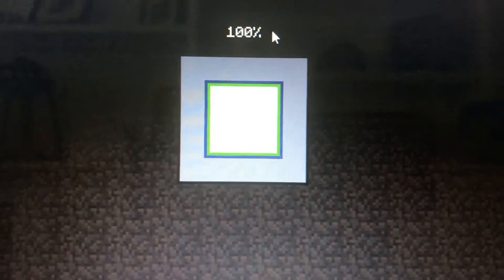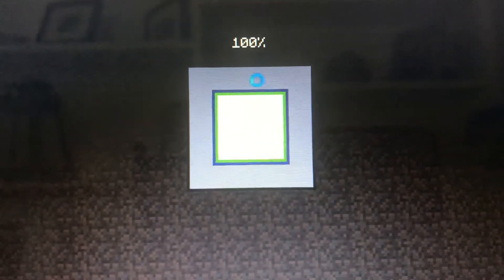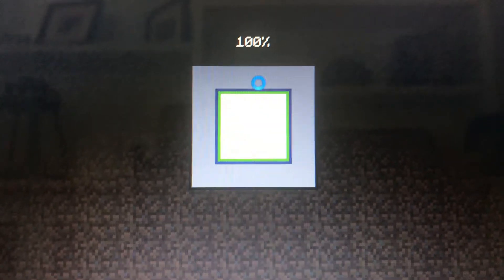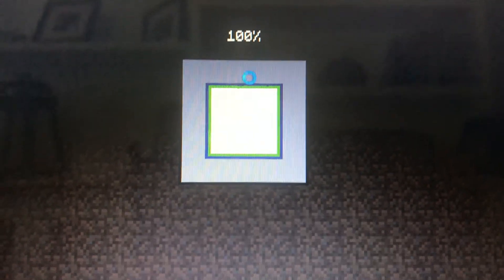Alright, so once this world loads up — yes, it's about to load — so now we can play on the new 1.16 update. Come on, why does it do this every time? Once you load it works good. I'm never going off 1.16 again unless they make a new update, 1.17.